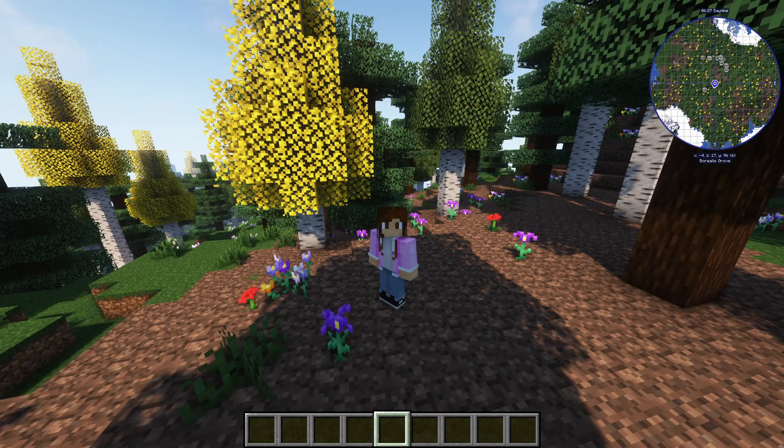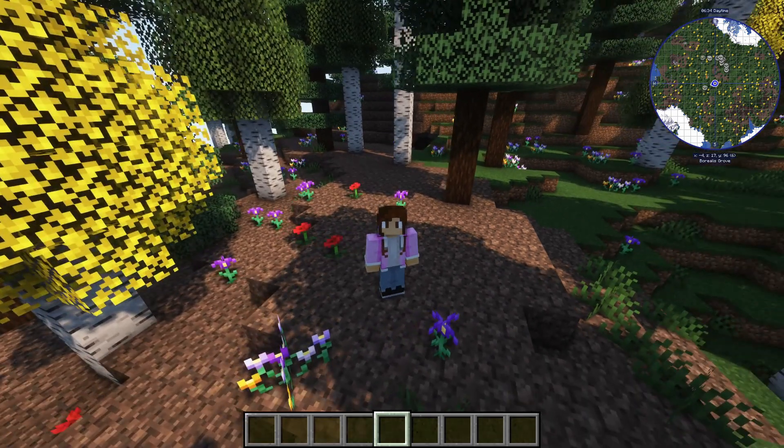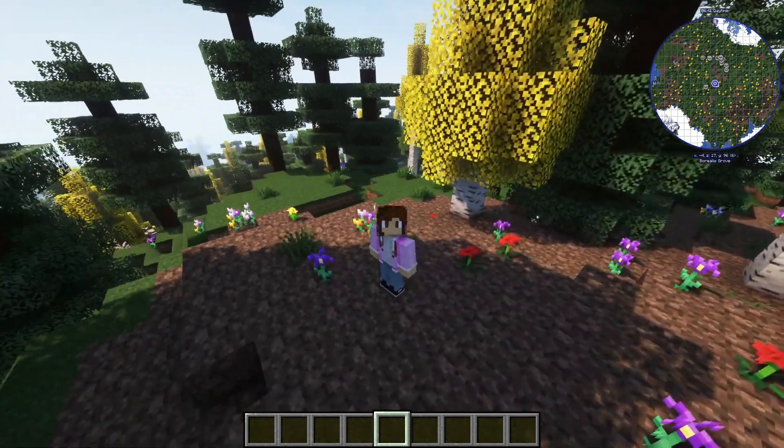The first mod we have — as you can see in the corner — is the JourneyMap mod. JourneyMap is for both Forge and Fabric and it is used to map out your Minecraft world in real time as you explore it. You can put waypoints down and be creative with it.